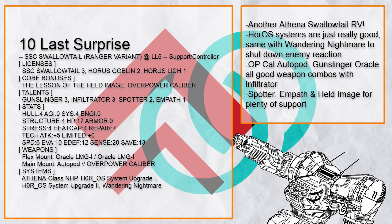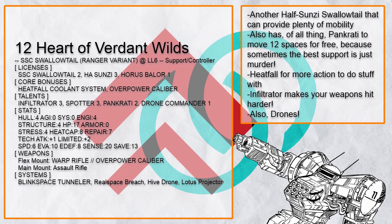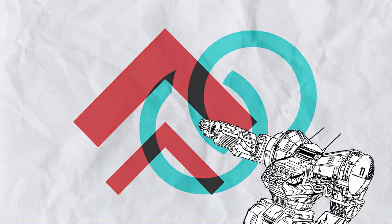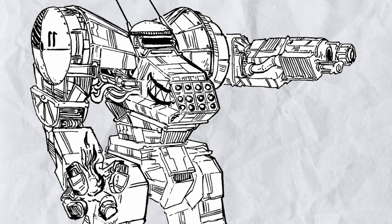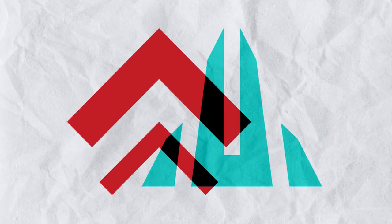And that's it for the Support Controller Swallowtail RV builds. Maybe these builds don't look very fancy, but your allies will be very thankful for your support when they need to move a lot or take cover, and your enemies will curse your name for how miserable you've made their life — 20 sensor range is no joke. Now, let's get going with the Support Artillery builds.